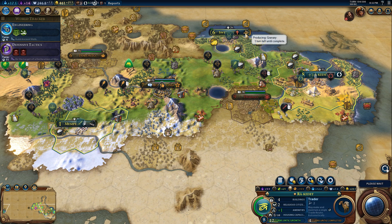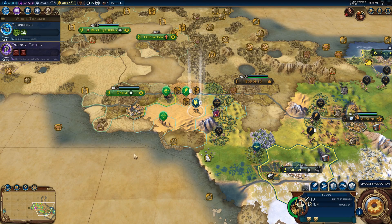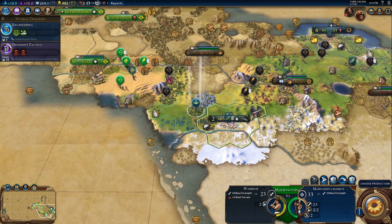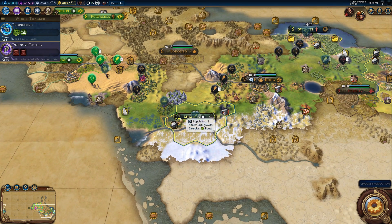We're about to finish our granary up here in our second city. Brazil currently doesn't like us, which is pretty typical of the AI in the early game. We're about to grow in Memphis, and our scout is chilling down here in case Brazil gets any ideas about attacking us. We now have 5 turns till Memphis goes to population 3, so we're doing really well in terms of getting it to grow faster.